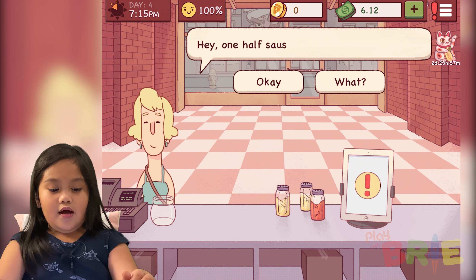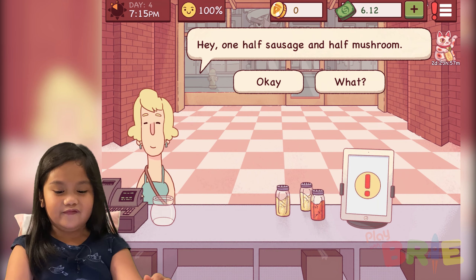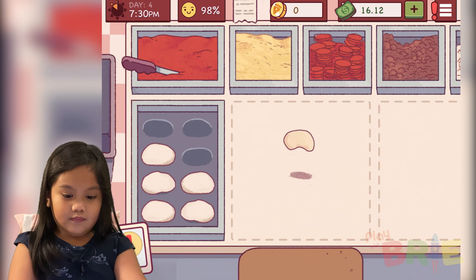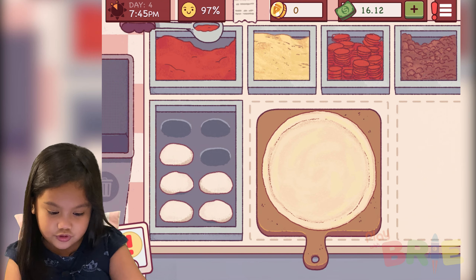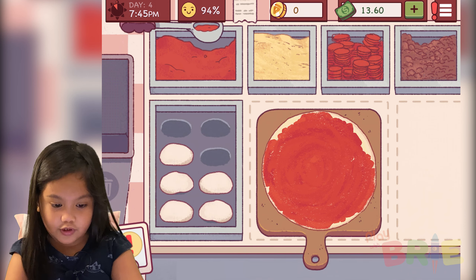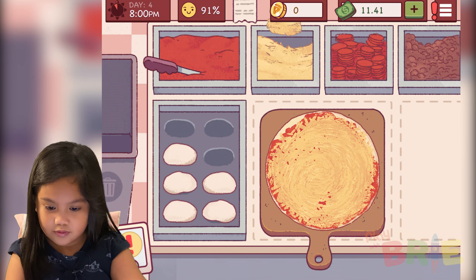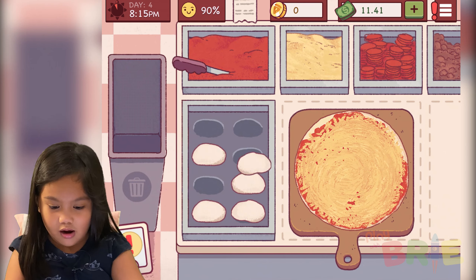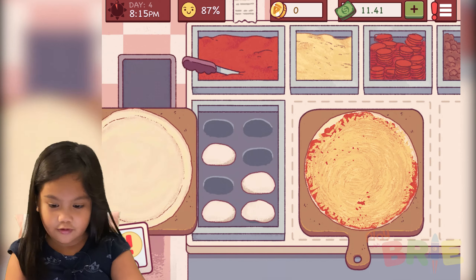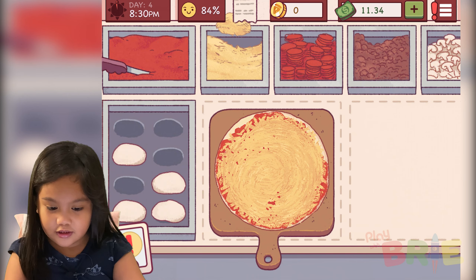Is this like what the customer said? First put sauce — make sure it doesn't go there. It's okay, it's your choice if you want to put it everywhere, but I need to be fast because there's a timer. The customer will be hungry. Oh, I forgot to put the pepperoni! I don't have time, I need to do it.